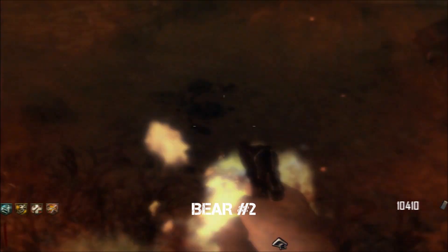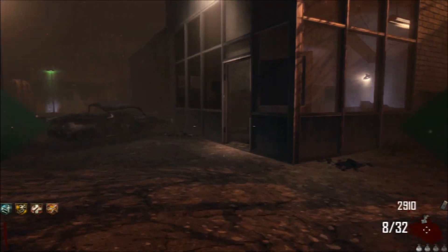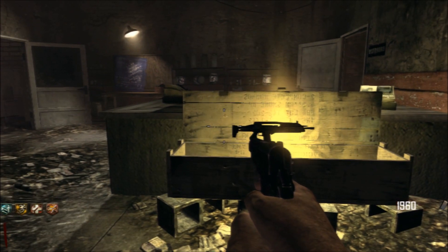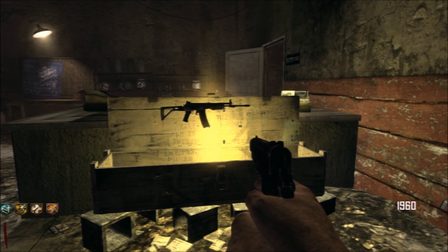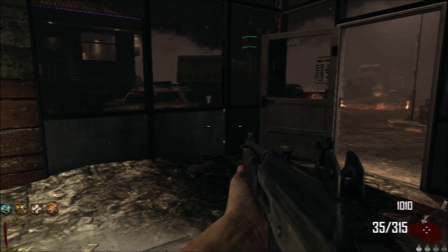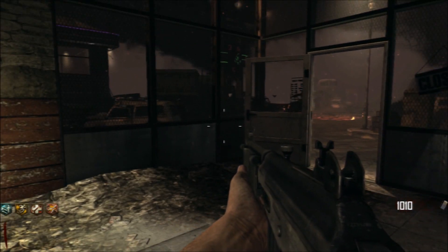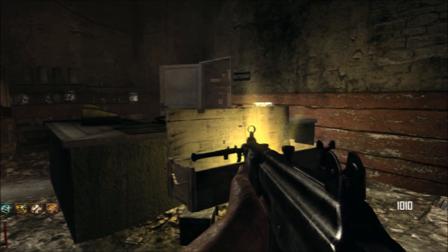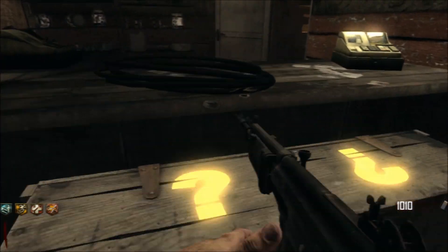Now we're going to move on to the box where I'm trying to get EMPs, and see what kind of weapons we get out of the box today. First up is a Galil — I'll take it, I like the Galil a lot. Next up is a rocket launcher, that's not going to work. What I'm going to do is, just like in the last video, pack-a-punch the pistols.